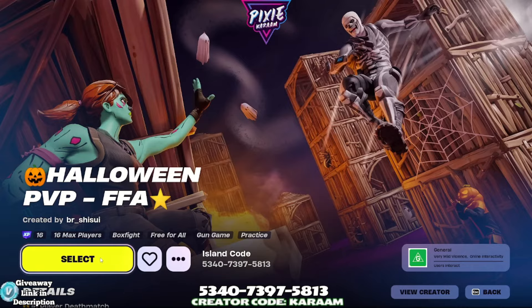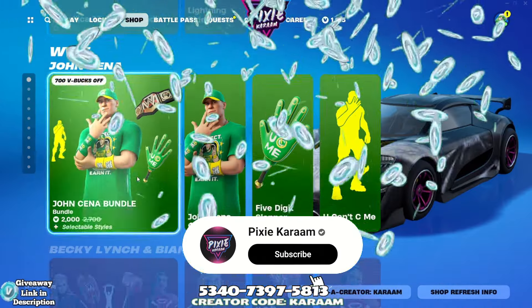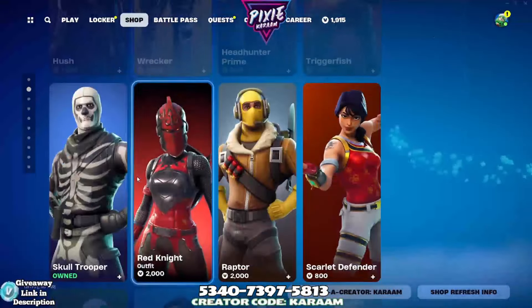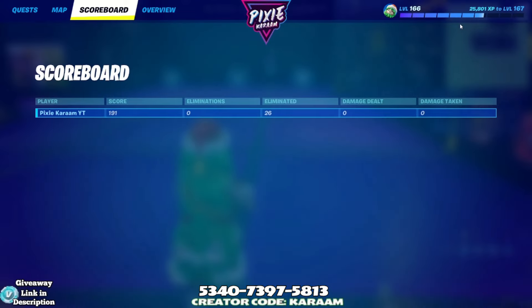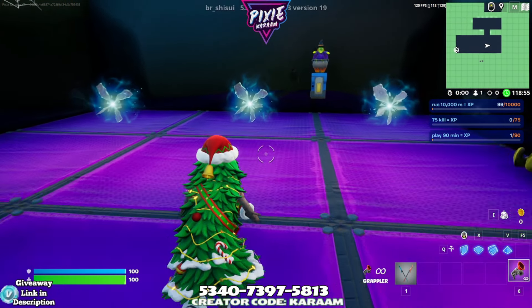Alright, we've got another no-timer map for you today. As always, if you want to have your shot at winning an item from the item shop, comment down below what it is you'd want along with your gamertag for your chance to win. Don't forget to use code Karam in the item store to help support the channel. We are currently at level 166 with 25,800 XP to go — let's jump into it.